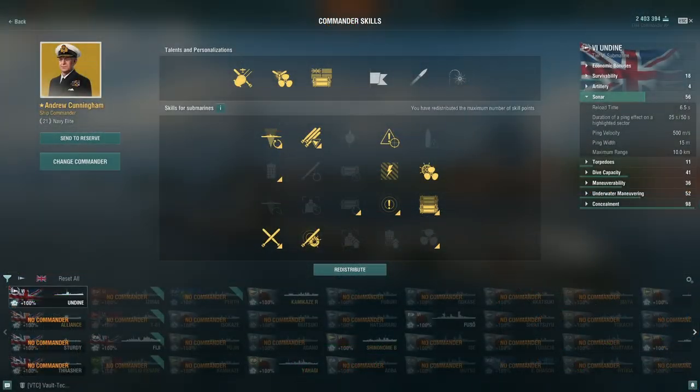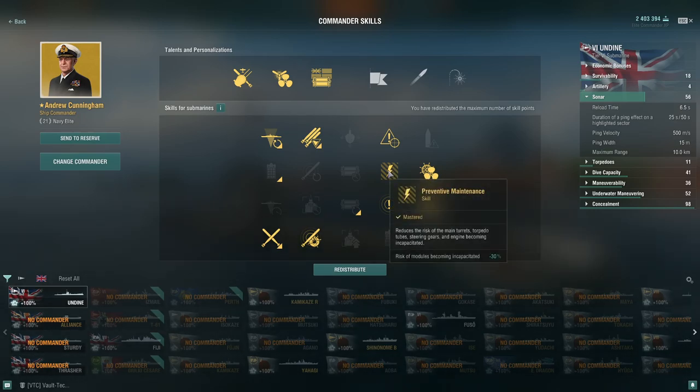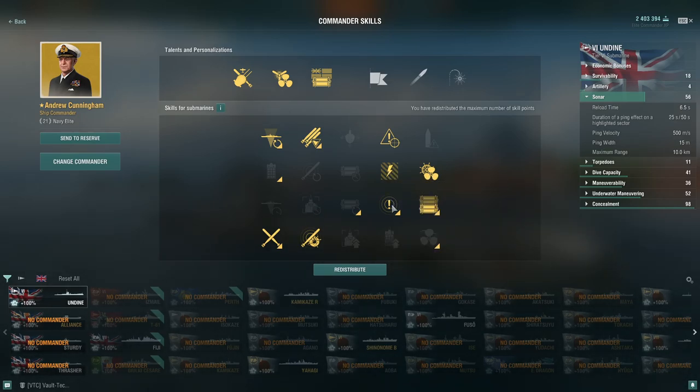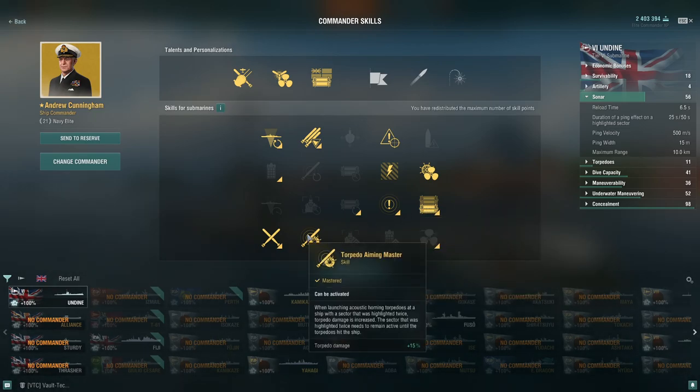I dramatically changed the captain skills. I now have all the specialty captains, so I went with Enhanced Sonar and Liquidator because I want more damage on my torpedoes. I take Priority Target — that's very important. Last Stand is very important because you're getting damaged. Preventive Maintenance is important. Watchful is the most useful skill in submarines in my opinion — it's like having an extra team member. Super Intendant because you want more charges, especially in the British subs. Then I took Torpedo Aiming Mastery because that helps with double pings and getting more damage, and as always I take Adrenaline Rush.